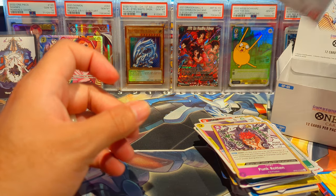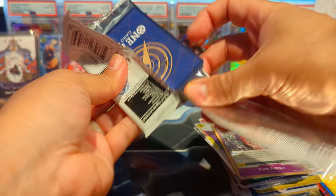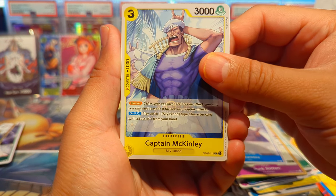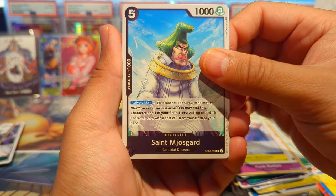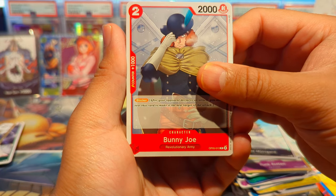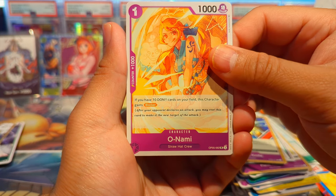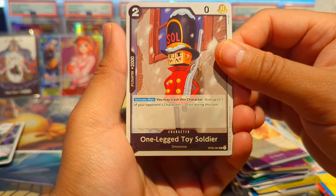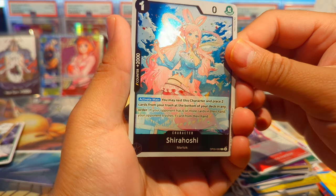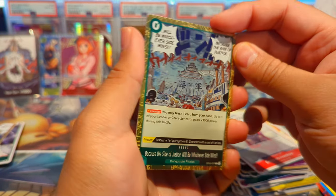I don't know if there's any wanted posters or altar leaders in this set. I don't think there are wanted posters in this one, but I've yet to ever pull an altar leader card or the manga rare, so hopefully we can pull a manga rare here today. We have Captain McKinley, a Saint — I don't know how to say that, we'll just call him Saint — Bunny Joe, Blammy, Mr. 1 Daz Dot Bones, Gamma Knife, Onami, One-Legged Toy Soldier, Ivankov, Shirahoshi. Our first rare and our second rare — 'because the side of justice will be whichever side wins.' Ain't that the truth.